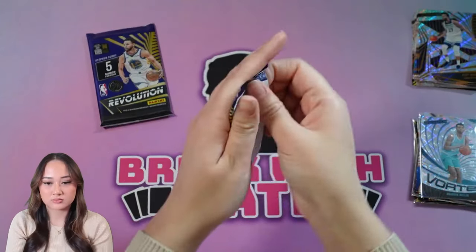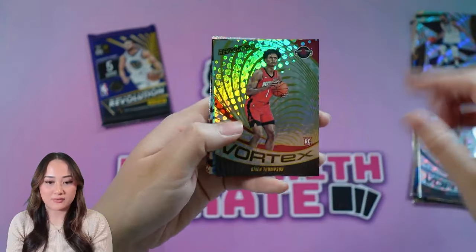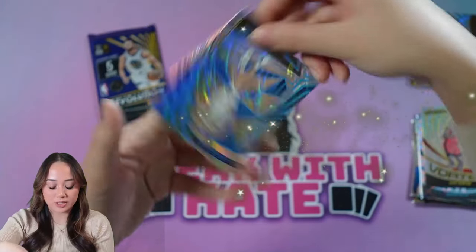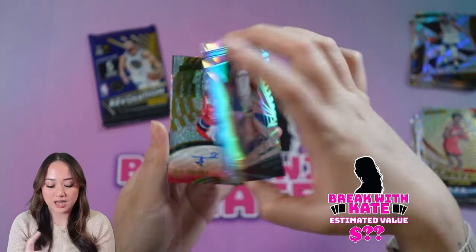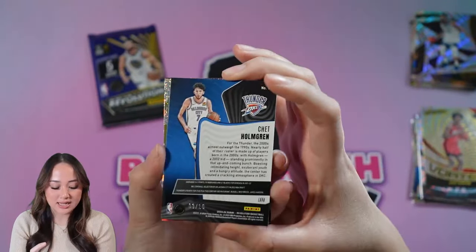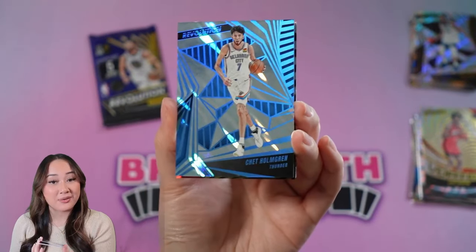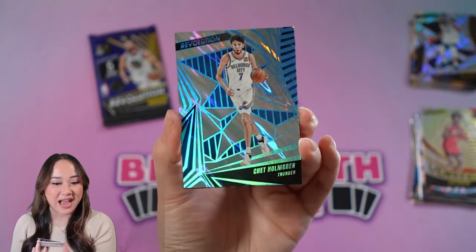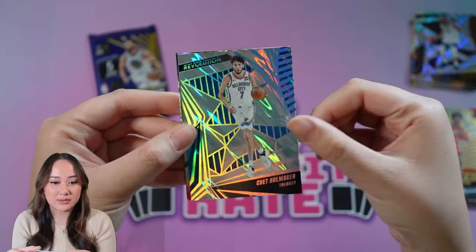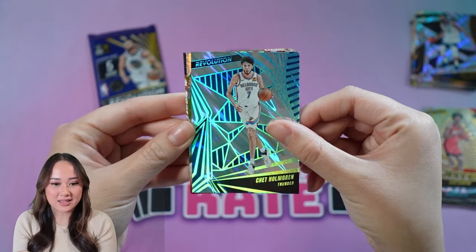Rudy Gobert, Devin Booker, and Jokic. We got the Vortex — Amon Thompson and Chet Holmgren. Chet Holmgren on the Lava — I actually really like the Lava, that one's pretty cool. This one is number 3 of 10, so the Lava is the lowest numbered card we can get. That is a second-year Chet Holmgren 3 of 10. I'd say that's a pretty decent hit, I'm happy with it. It would be very cool if it was a rookie, but Chet's not bad, I'll take it.